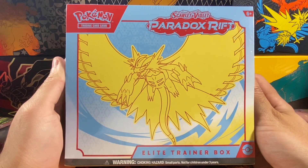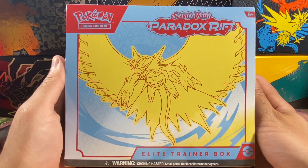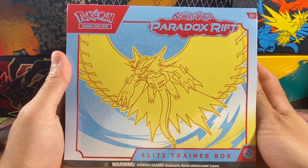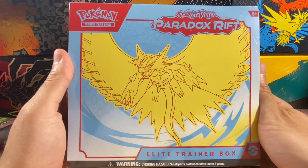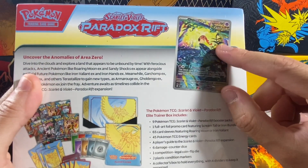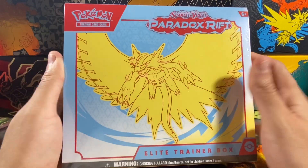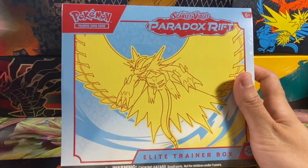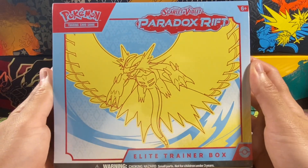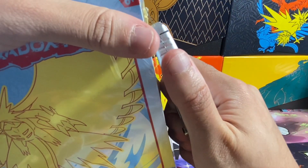Hey, what's up YouTube? It's HamDogHype and welcome back to the channel. So today we'll go and open the other Paradox Rift box, which is the Roaring Moon box. I did start with the original Iron Valiant box, but I was really excited to open this one up just because I am a bigger fan of the ancient Pokemon, and this one has a Scream Tail promo. Same nine packs, but basically a different promo and different sleeves. Without further ado, let's go ahead and open up this box.